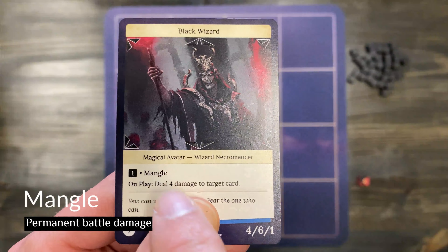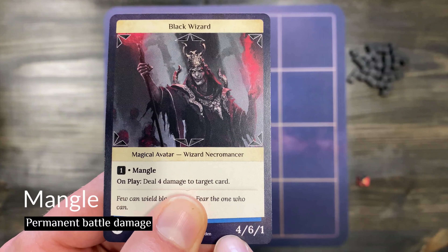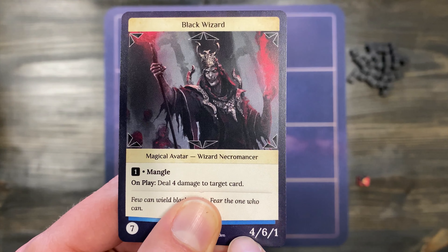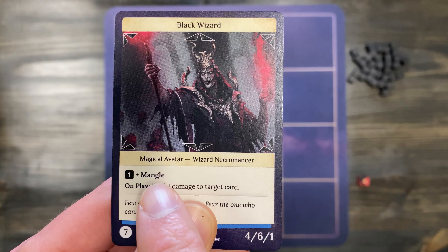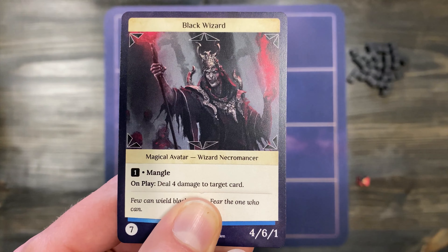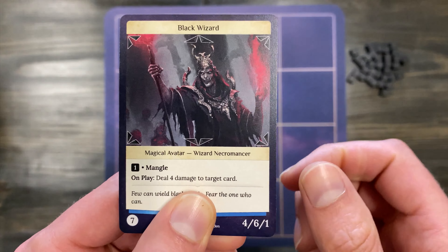The Mangle facet makes the damage dealt by this card permanent instead of normal battle damage that will go away at the end of the battle. The damage dealt by Mangle will be in the form of damage counters instead of your standard battle damage. Let's take a look at how that works.